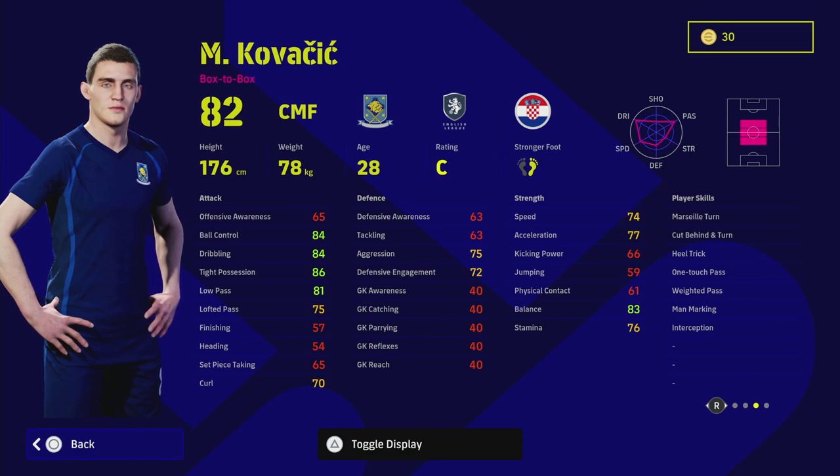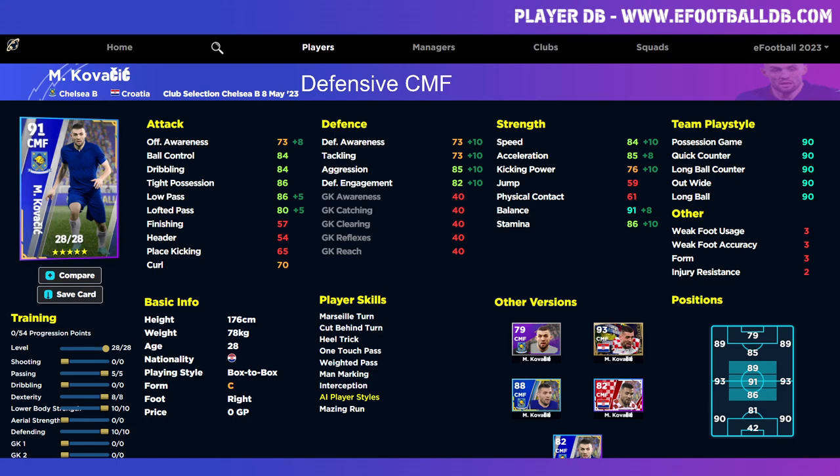We're going to look at two versions of him on eFootballDB. The first is the defensive CMF version. I do think he's a player you need to look at in more depth, but if you're using him as a defensive-minded center midfielder, I don't think it's going to work because there are so many better players out there. We've upgraded his passing and defense — 85 aggression and 82 engagement — but even at this, those defensive stats are still very average for a box-to-box center midfielder. My advice would be to buy somebody like Goretzka. Even though Kovacic compares well, I feel Goretzka is just a much better player having played with both.